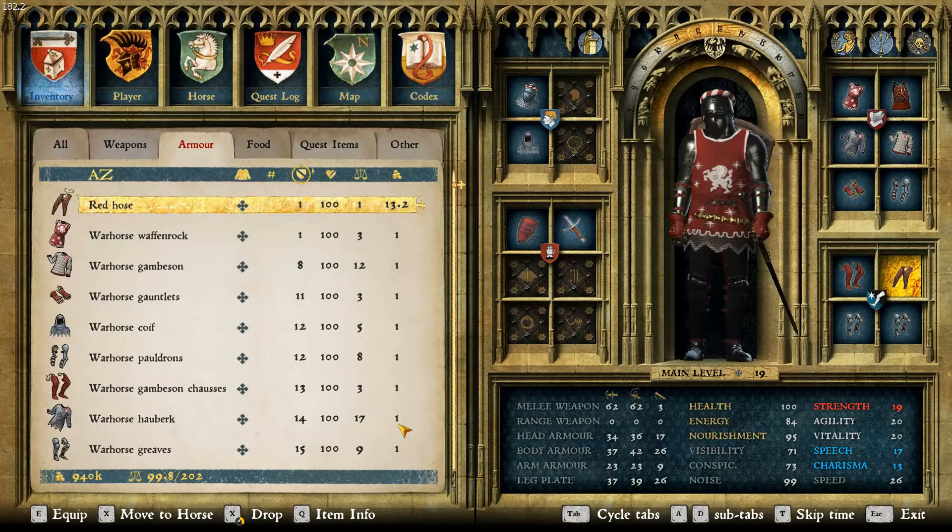If you're looking for a slightly more challenging playthrough, this offers a decent suit of armor but not too overpowering — again, only 87 for the AAR. So with all that in mind, that is the War Horse armor.